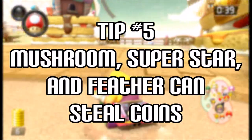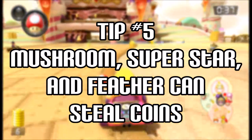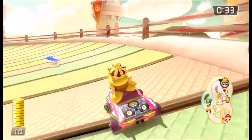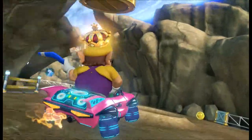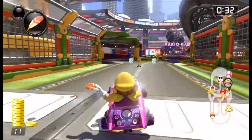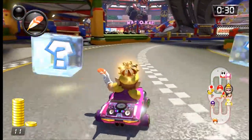Tip number five: Mushroom, Superstar, and Feather can steal coins. Ramming an opponent with a Mushroom or Superstar can not only knock coins out of that player's stack, but also allow you to steal coins from the person you just hit. The same effect can be done by jumping over a player with a Feather, but requires a bit more finesse.